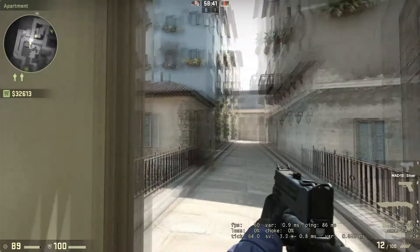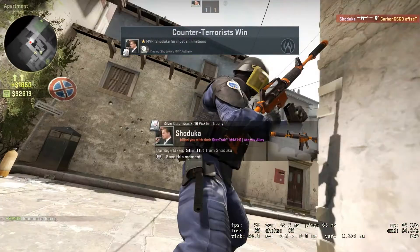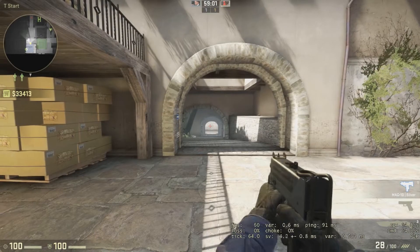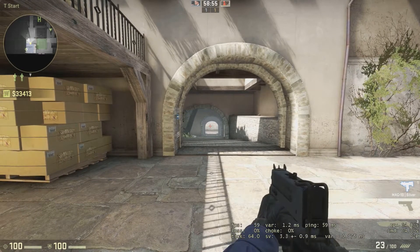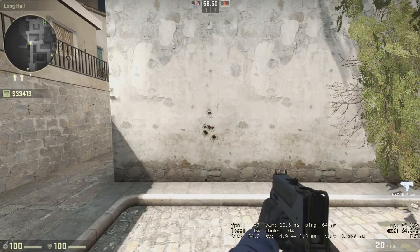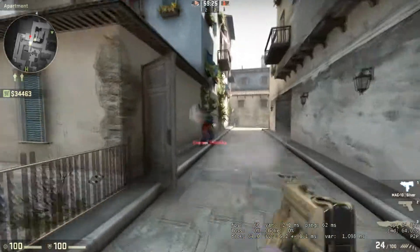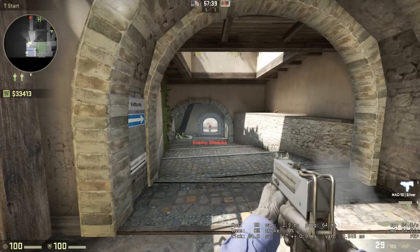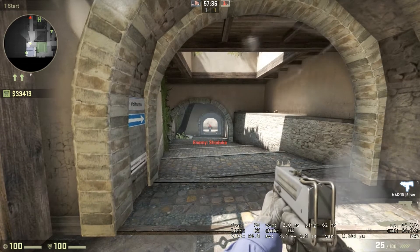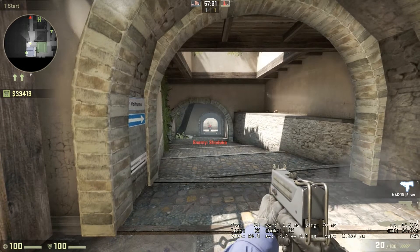Two disadvantages on the MAC-10 are its really small magazine size and really long reload rate, so be careful whenever you engage an enemy. Another huge disadvantage is its poor first shot accuracy — you've got to keep that in mind for any long range engagements. Here I'm just firing at a wall down Italy — that is absolutely tragic. Another issue is its poor armor penetration, so keep that in mind when the enemy team is on a full buy. Not only is the MAC-10 awful against enemies with armor, it's also awful at long range, with massive damage drop-off, meaning it can take up to half a mag to kill an enemy.